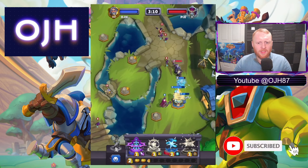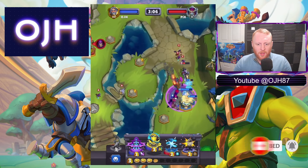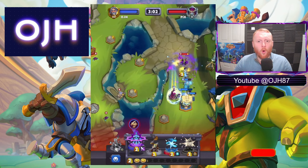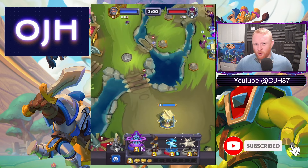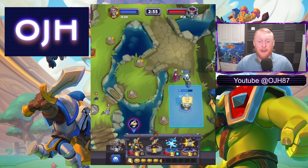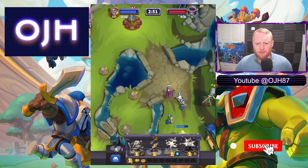Ghoul coming down, Thalnos to take out all of those Whelps. Safe Pilot coming in and we will Holy Nova all of that — so everything's back pretty much at 100% health. We've wiped out that entire push and we've now got a level 10 Thalnos on the map already — so it's a really good start.